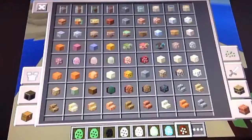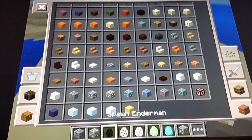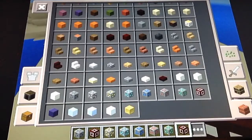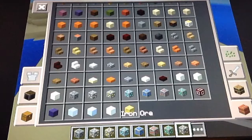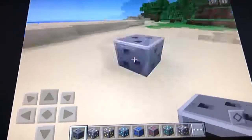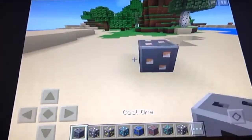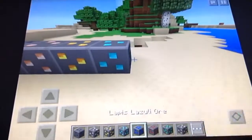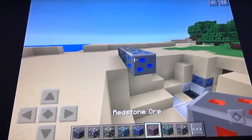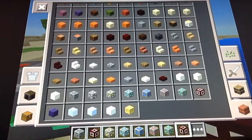So now we're going to go to the ores and then we're finished. There's coal, iron, gold, diamond, lapis, redstone, and quartz. The thing I like about the ores is they look like three little cubes — same thing with the iron. You already saw the coal, it's basically the same — the gold, then the diamond, then lapis, then redstone, then emerald, which is pretty impressive. Then we have quartz.